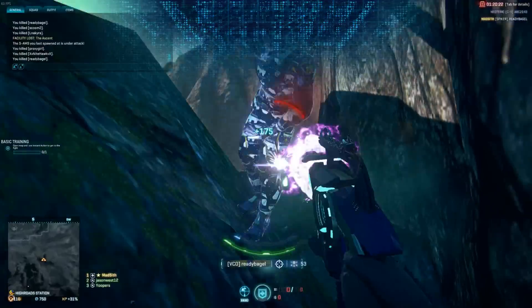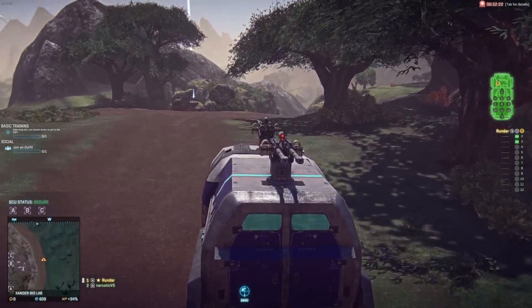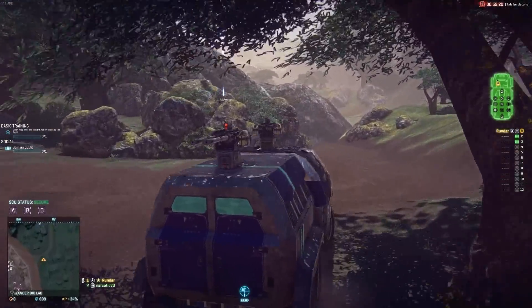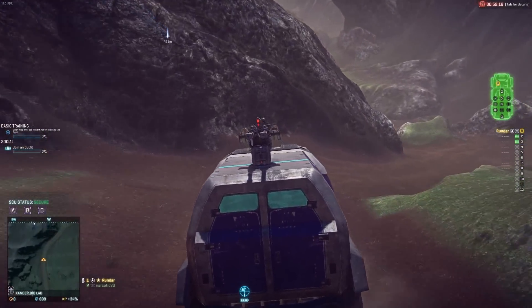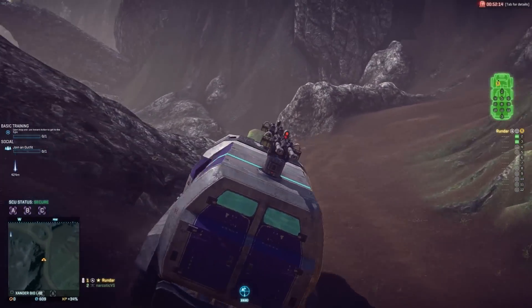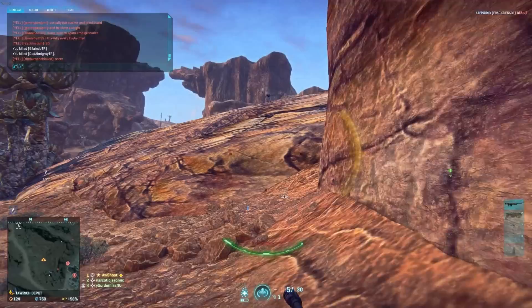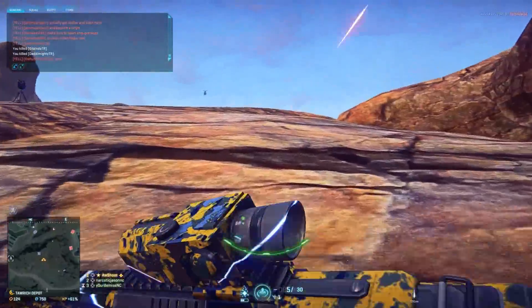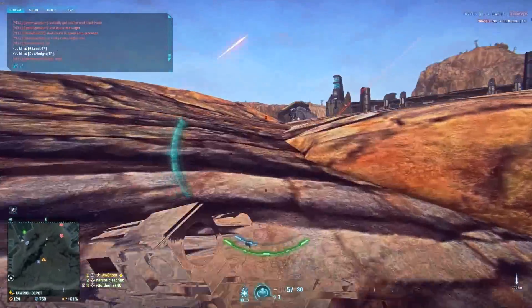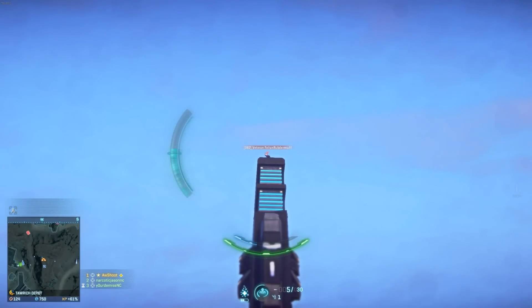First is Koltyr. This is the smallest continent in the game, characterized by grassy terrain and a fair amount of trees. It is different from the other continents in that it is geared towards newer players, only allowing those battle rank 15 and under to play there. Next you've got Indar, a desert continent characterized with rocky canyons, grassy highlands, and dry lake beds. This continent is also seemingly the most played on, at least in my experience.